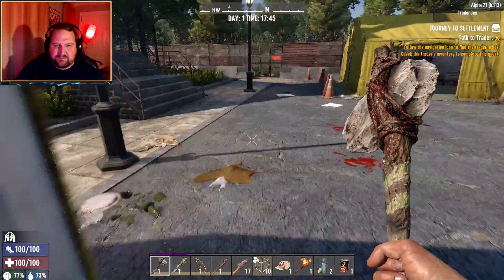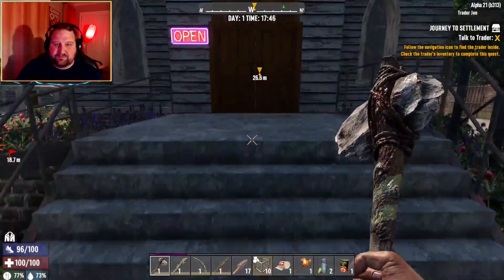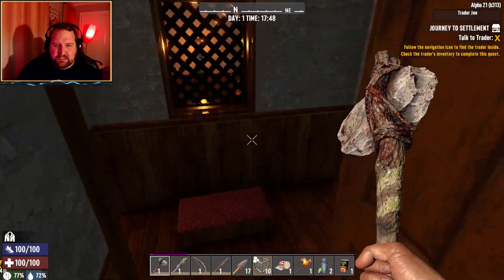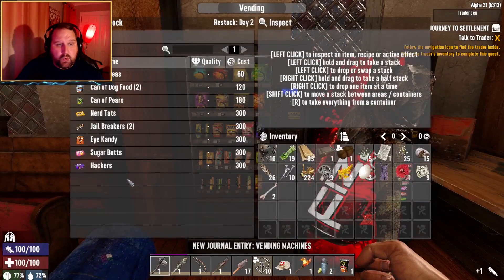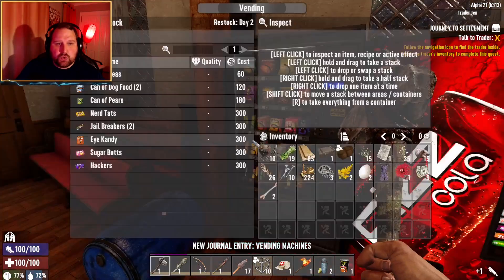The horde size is eight per player. Blood moon spawns — there was a separate setting for horde size. It's eight per player, so wandering horde with all three of us together is gonna be 24 zombies. The vending machines are cool and she has two vending machines.